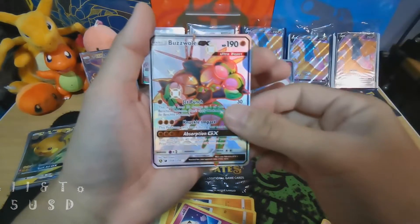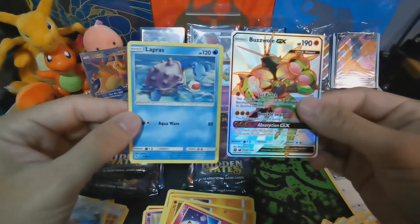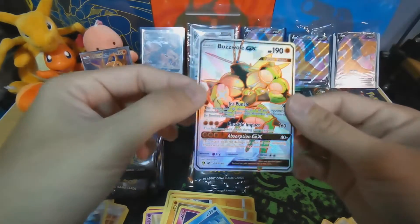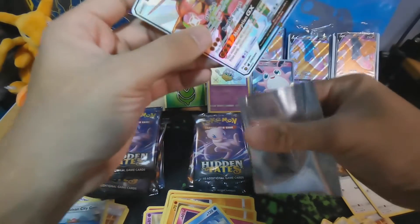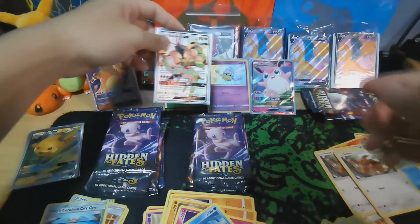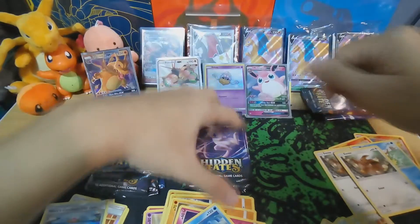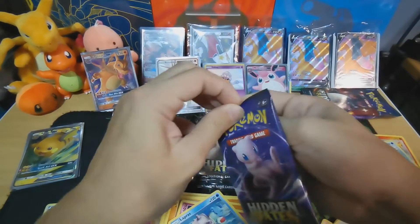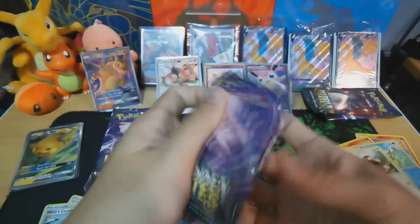Oh, what is this? I think this is a shiny — no, it's a full art! Oh, first Shiny GX — behind is... a normal last prize? Look at that, so colorful! At least we got a hit from the three tins. From what I've seen people are trying to get cases — nine tins per case. Mine is only three out of a case, so not sure how good the odds are. But okay, at least I got an Ultra Beast GX — not too bad, it's still a hit.